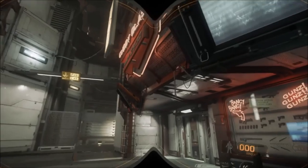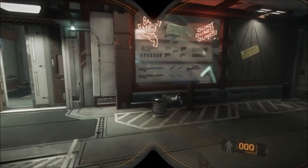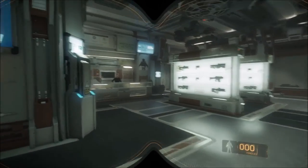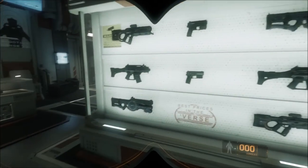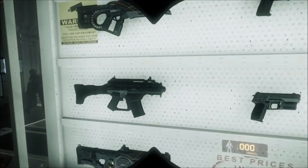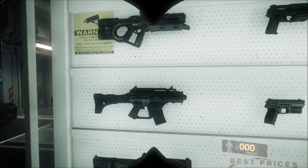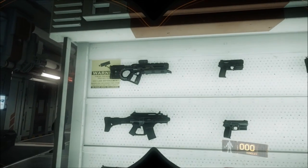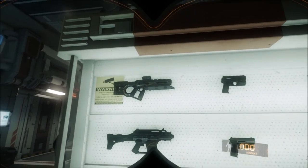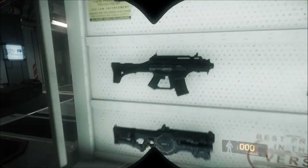Over here we've got Cubby Blast, and it is the gun store. We've got guns. You can use some of these — like this one you can use in the Persistent Universe right now, and the pistol. The rest of these are not available yet, but the models are there. They're just not functioning probably yet.